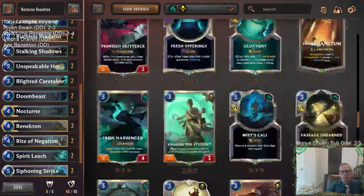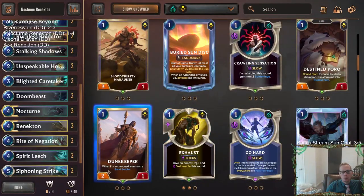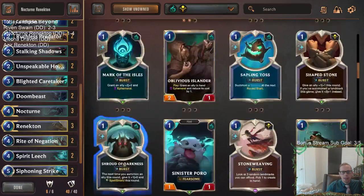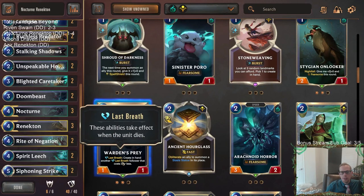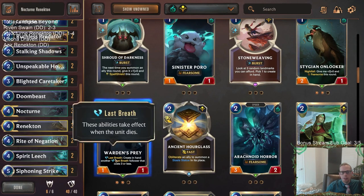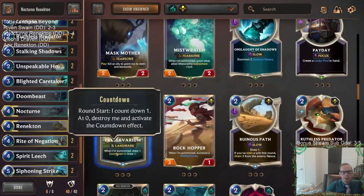There are a lot of ways to take this kind of deck. Shurima and Shadow Isles is not short on playables - there are lots and lots of things to do in this kind of deck. It's kind of like, you know, what do you want to do? What kind of cards do you like to play? Because there's no shortage of good cards to play in this kind of deck.